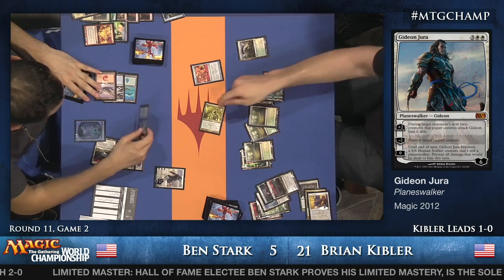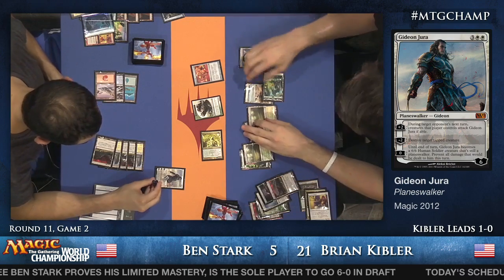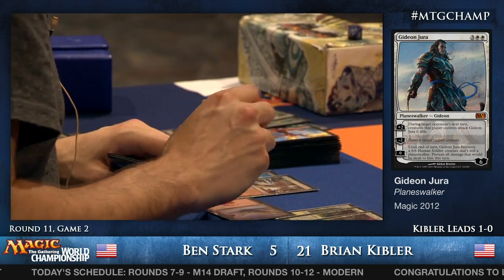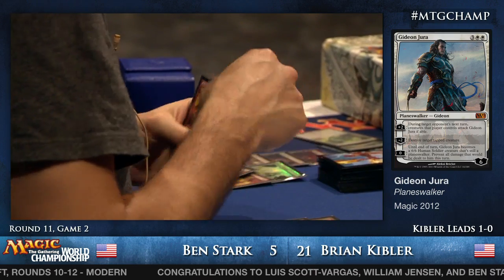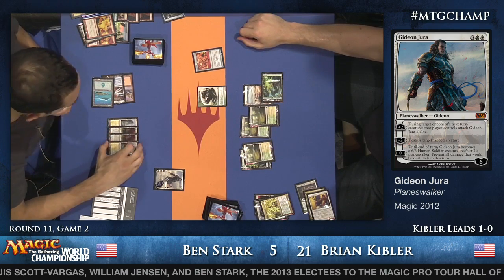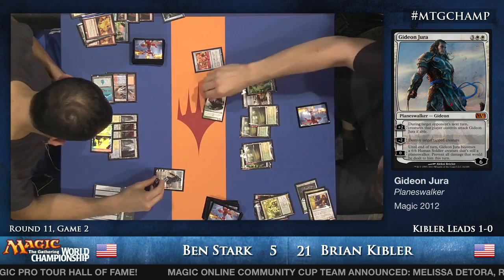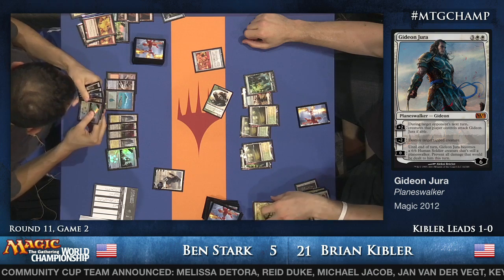Kibler tries Tectonic Edge — Ben says let's bounce that and draw a card. He bounces his own Colonnade, which triggers Voice of Resurgence. An Elemental Token for Brian Kibler with power and toughness equal to the number of creatures he controls. Pyroclasm kills both creatures, then Brian gets another Elemental Token. Colonnade comes in and attacks. Path to Exile is the draw for Brian Kibler, which will stop the Colonnade, but Gideon is still presenting a huge problem — and Ben just drew another Colonnade.